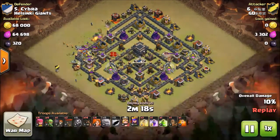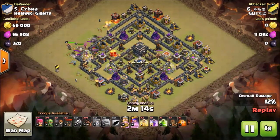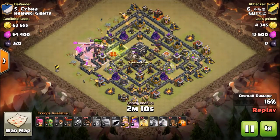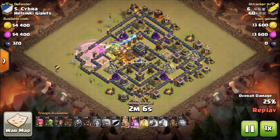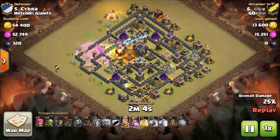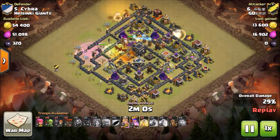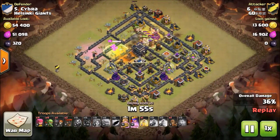Cleaning up that entire section, putting the wallbreakers down pretty soon since the king is hammering on the golem. He puts down valkyrie — the king and queen will be history. Put the poison down; the balloon won't do anything, the dragon will do a little bit. The hidden tesla is already doing a lot of damage, but there go the hawks, and the hawks will clean up the upper side.